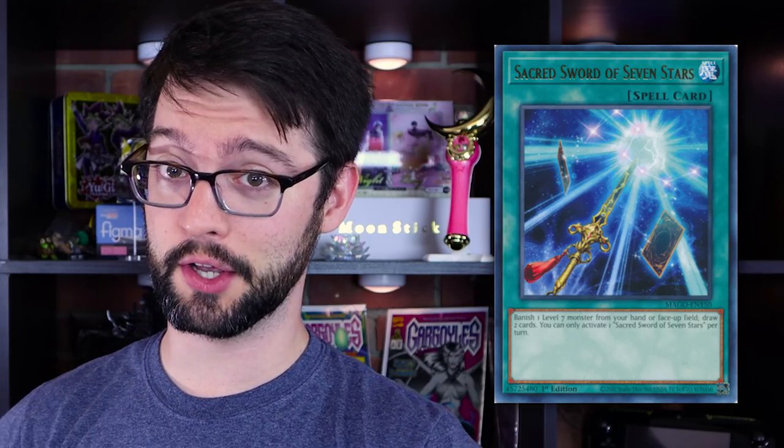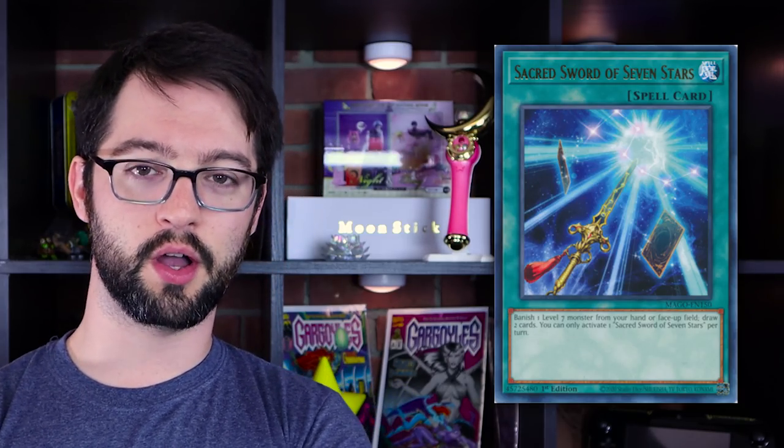Number 10 is the Sacred Sword of Seven Stars, coming out of the gate swinging. This normal spell card reads: banish one level seven monster from your hand or face up on the field, draw two cards. You can only activate one of these per turn. Up there with Trade In and Cards of Consonance, it's one of those specific go-even draw cards.